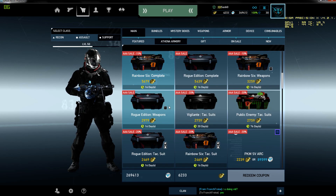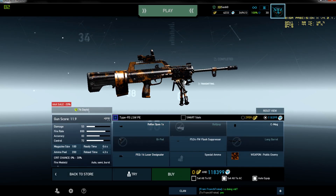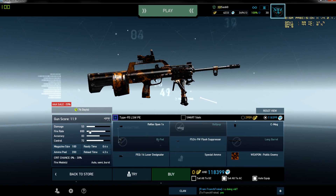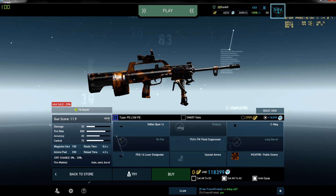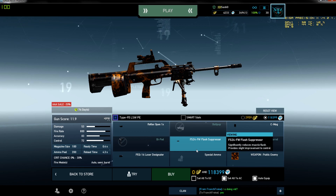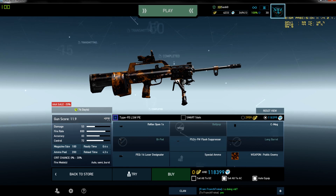Anyway, let's quick jump to the Type 95 LSW, which is not even the H variant — dash H. The stats are available for you, and the attachments: as you can see we have Reflex open, 1X of course. Only CMAC with Guns with Flash Suppressor — it's Long Barrel of course for more damage.